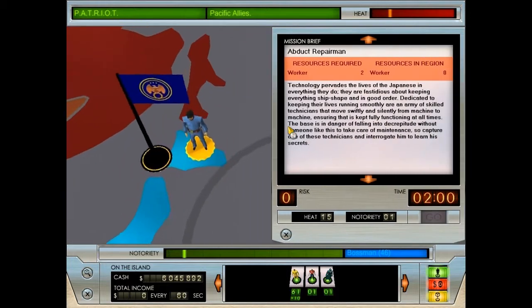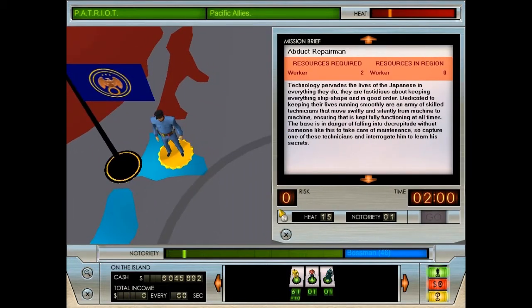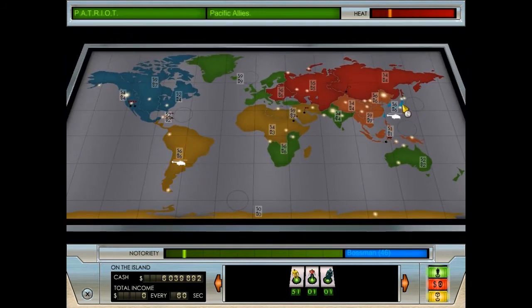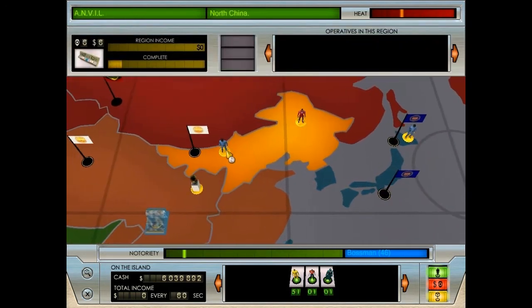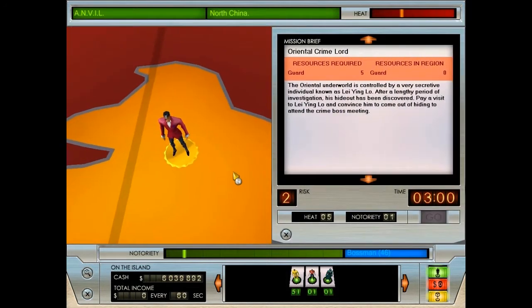So that wasn't too long — I probably won't cut it out, it's only a few seconds. Abduct repairmen — technology perforates the lives of the Japanese in everything they do. They are fastidious about keeping everything shipshape and in order. Dedicated to keeping their lives running smoothly are an army of skilled technicians. The base is in danger of falling into disrepute without someone to take care of maintenance, so capture one of these technicians and interrogate him to learn his secrets. These acts of infamy can be repeated, but you can also find multiple of these captures around the world.